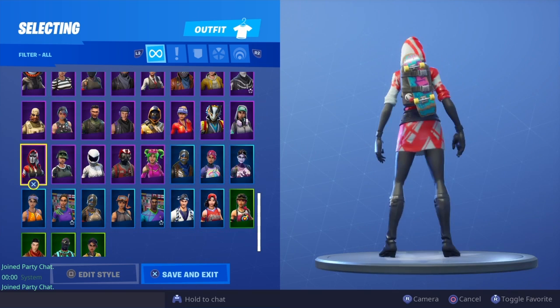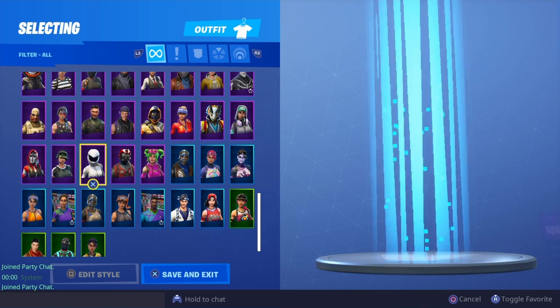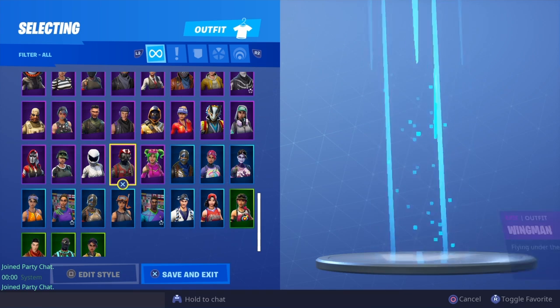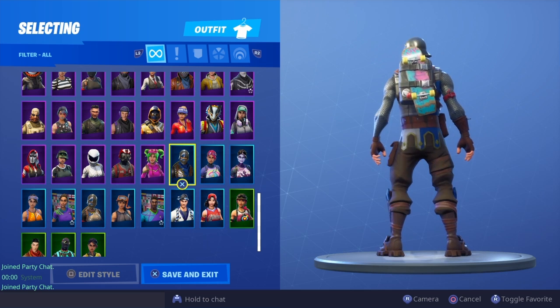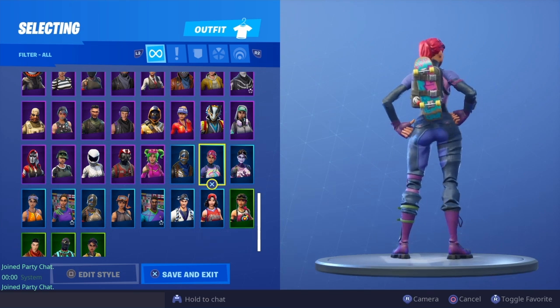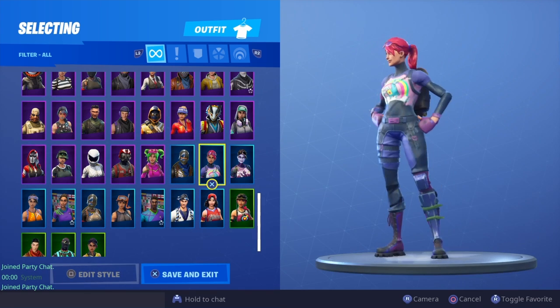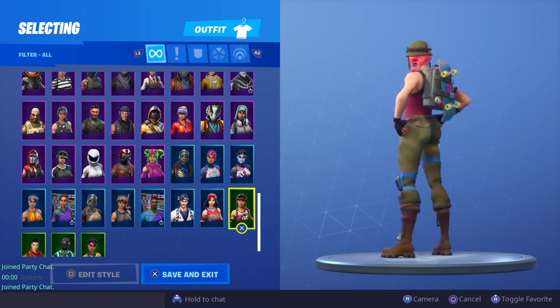Sledgehammer, the Ace, Trailblazer, Whiteout, Wingman, Zoe, Blue Squire. Bright Bomber — obviously I need to bring her back, she's such a beautiful skin and no one really uses her anymore. Dark Bomber, Bullseye.